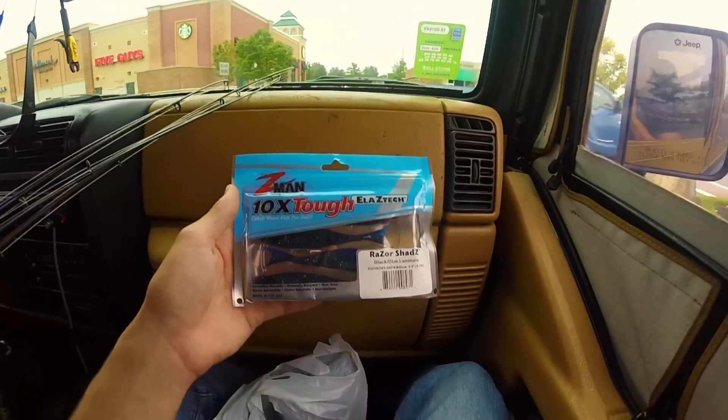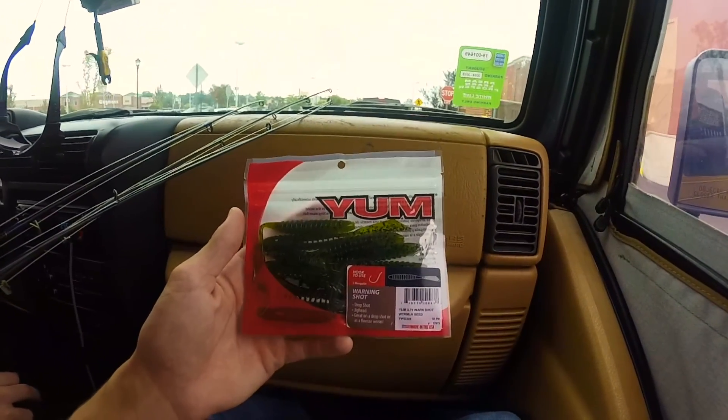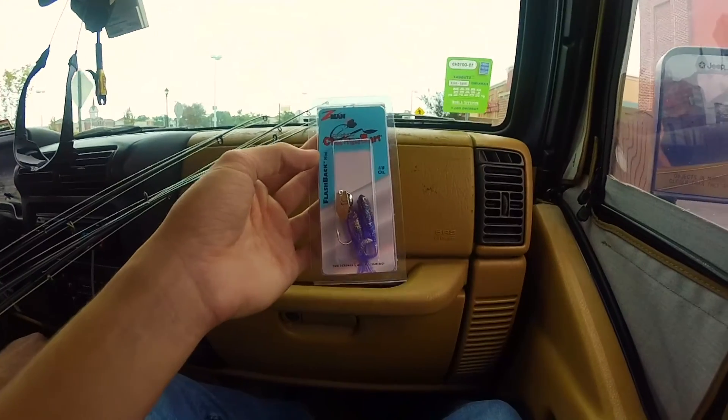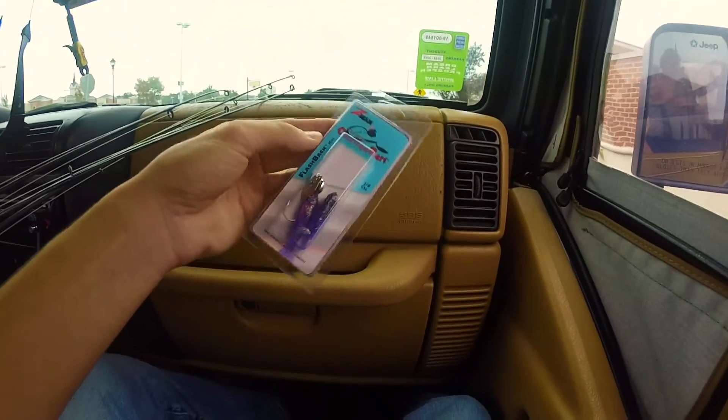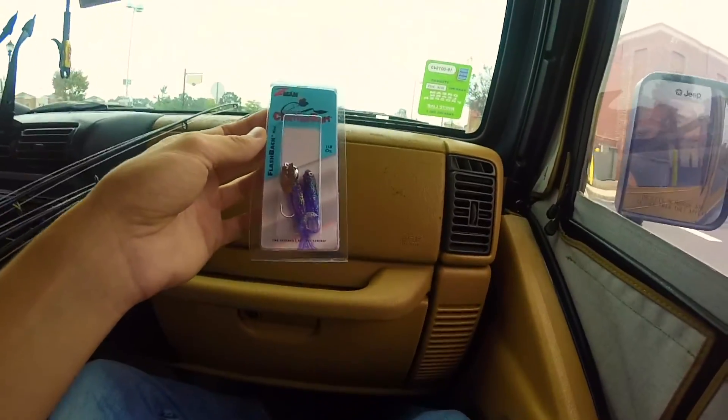All right, so we're leaving Dick's now. Let me quickly go over what we got: we got some razor sheds, some Yum warning shots — I've never used these before — the micro chatterbaits, flashback mini. Yeah, those should be good for today.